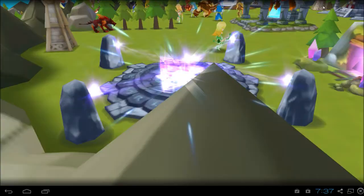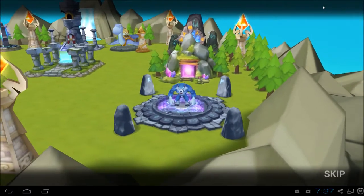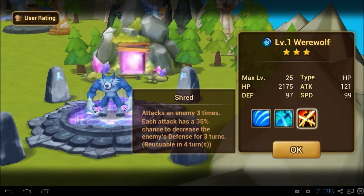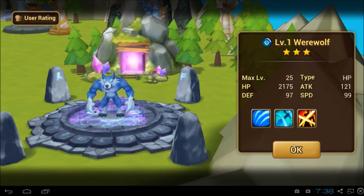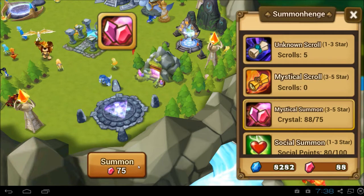Second one — a Werewolf! That was definitely on my list. I was thinking of running a full single-element defense team — like Rina, Megan, Howl, Fairy, perhaps even Werewolf. His awakened skill: recovers HP of all allies and increases attack speed. So if I need a speed buffer, I think I'm going to play him instead of my Water Bounty Hunter.